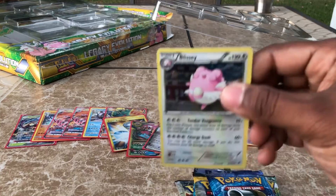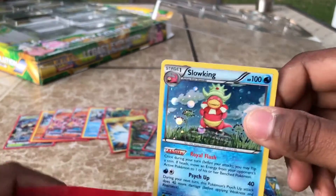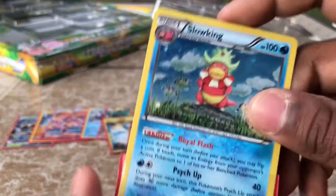We got Blissey — check out that Blissey, pretty nice. And Slowking — he's not a bro, he's a king. And he's slow.